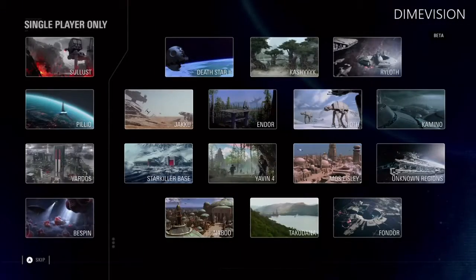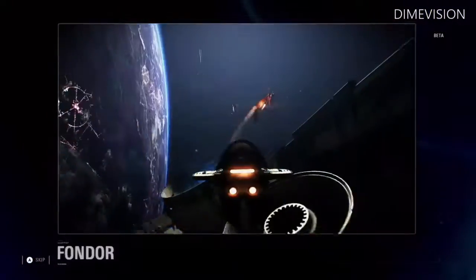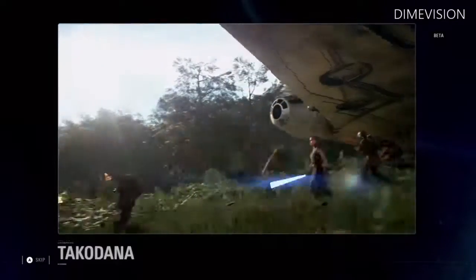It all starts with the battlefront — over 14 locations to explore across all three Star Wars eras. In today's beta, you have a chance to explore Naboo, Fondor, and Takodana.